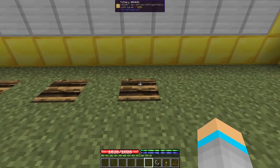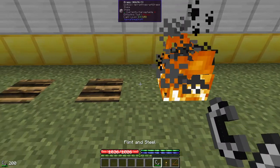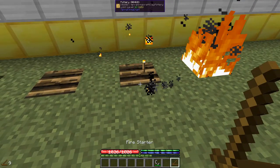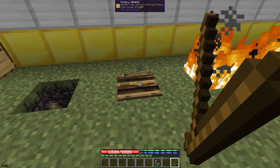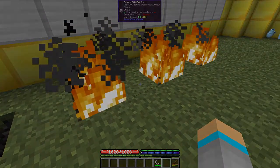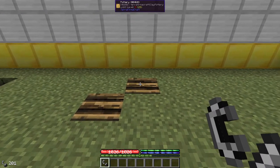This can then be set alight using one of 3 methods: either a flint and steel, a torch, or a fire starter. It should also be noted that any one of these 3 ignition sources will light diagonally adjacent pit kilns.